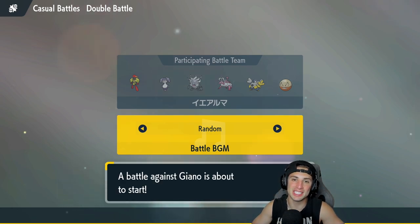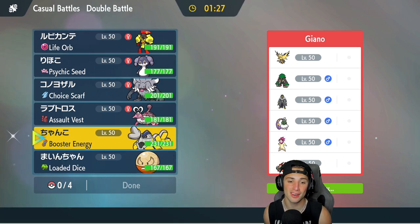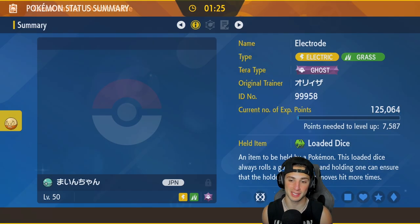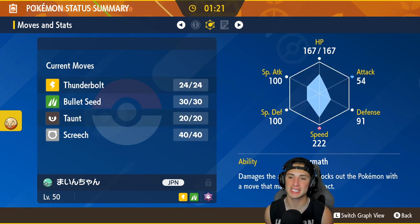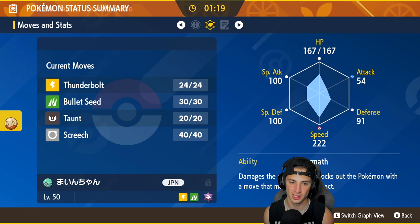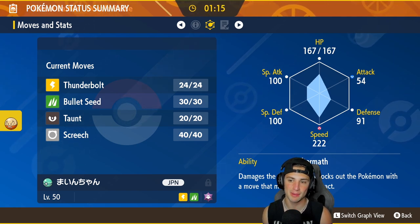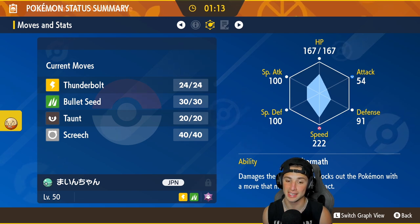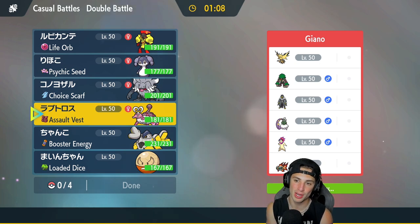Something I forgot to mention about Hisuian Electrode: this Pokemon is ridiculously fast. Its speed is out of this world — you would not expect this thing to be this fast with 222 Speed, this thing absolutely cooks. Its Special Attack is kind of low so it can do a decent amount of damage, but its HP is pretty bulky. It's a solid Pokemon for the back end of Trick Room. We're going up against a Zapdos team with Tornadus, Urshifu, Rillaboom, Hisuian Typhlosion, and Qwilfish.